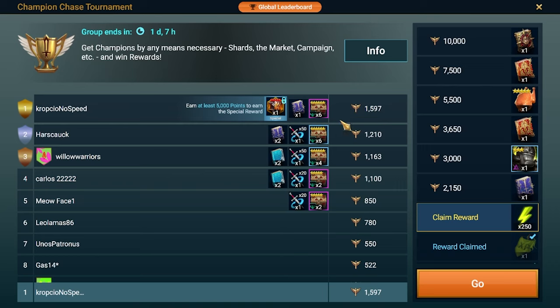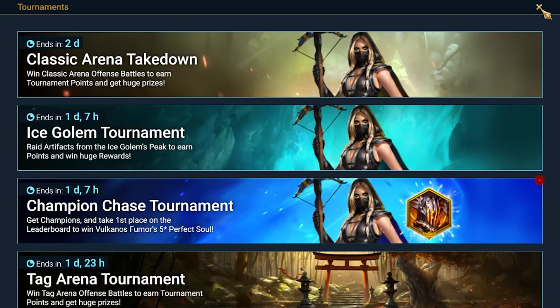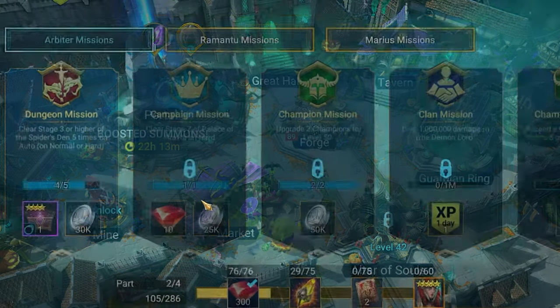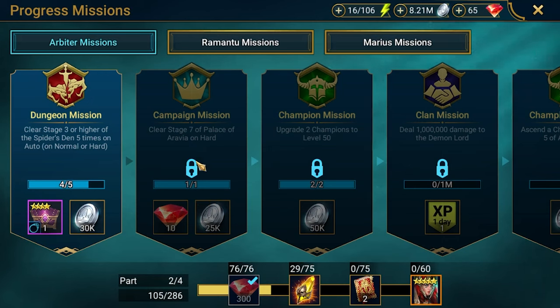I'm currently in first position in the tournament. We probably won't get the five-star soul for a champion we won't pull anytime soon, but the six-star Relentless epic gear could be a huge game changer on this early account. Hopefully we've got more than a day left to wait for the finish, so we'll see.